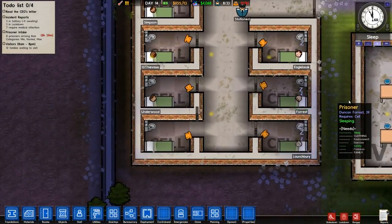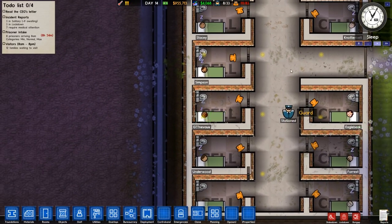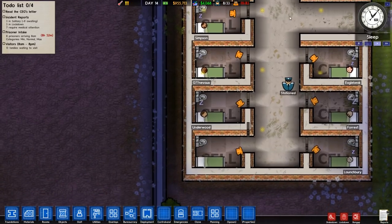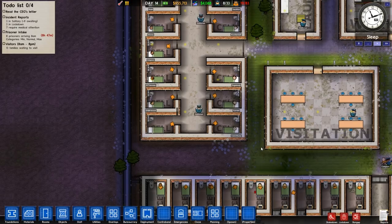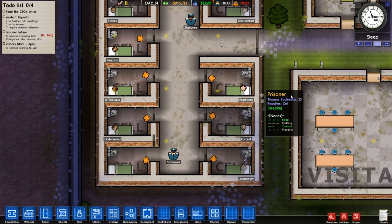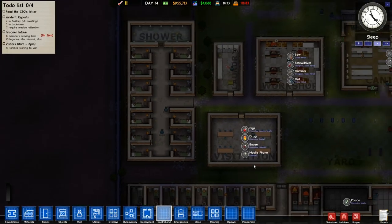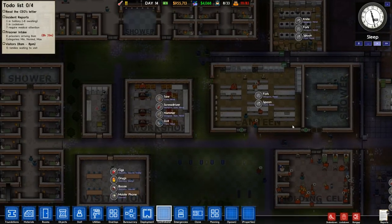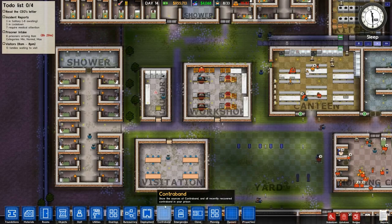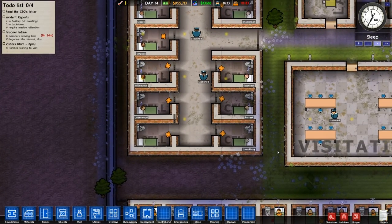Do you see these guys here? These guys sleeping? We don't know for certain where they are, but I'm telling you these guys are digging escape tunnels. During the daytime, they used Alpha 12's contraband system to steal tools from the workshop and to steal spoons from the canteen. And they sneak them back to their cells. And now it's night time, and they are digging away.